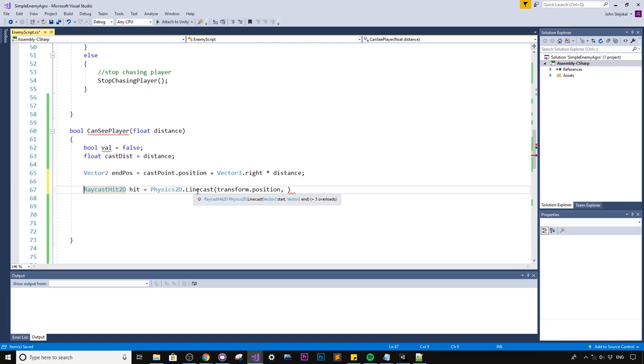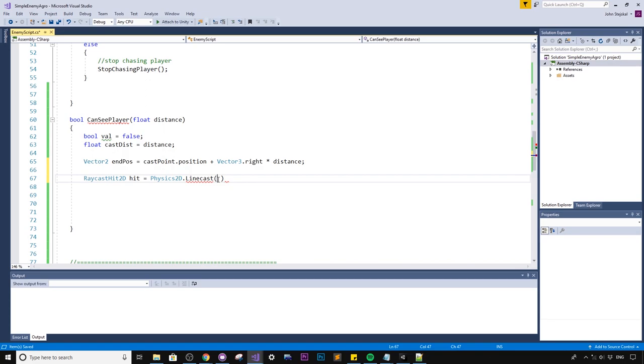Now we uncomment the RaycastHit2D and update the linecast to use `castPoint` as the start position and `endPos` as the end position. For the last parameter we need a layer mask — using Unity's convention to get the layer by name, in this case 'action'. Any object in the play space that the player or enemy can interact with will be on this action layer.